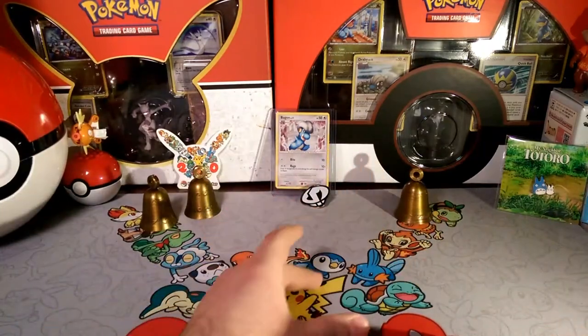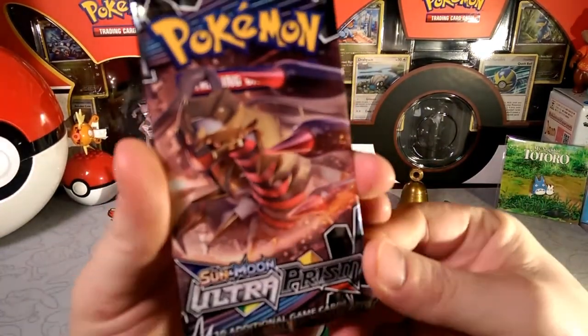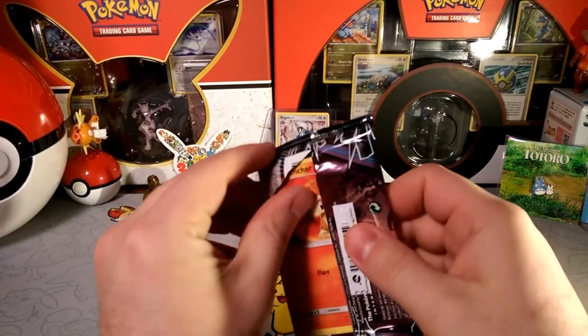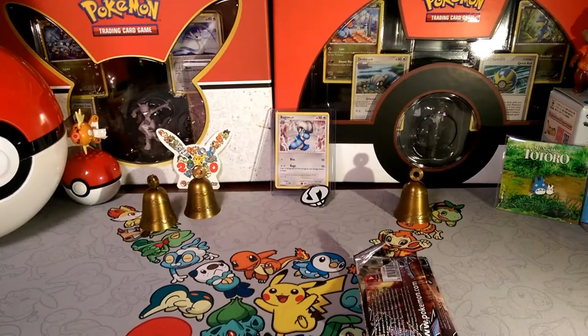Alola friends, Dapper Drabby here, and welcome back to another pack a day! We have another Ultra Prism pack here with a Giratina Prism Star on the pack artwork. Let's see if we're gonna have any luck with Giratina.